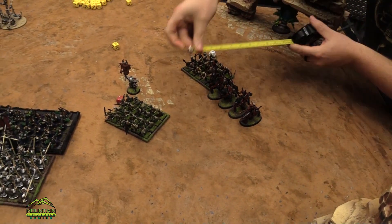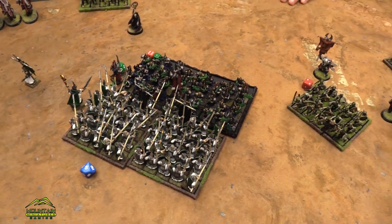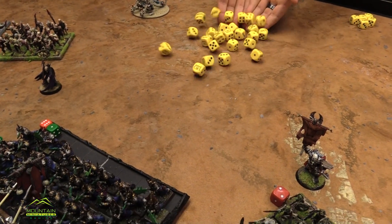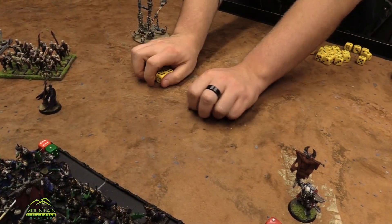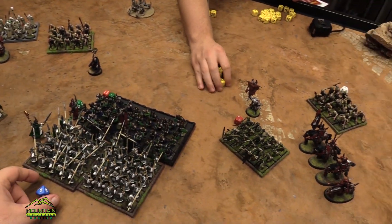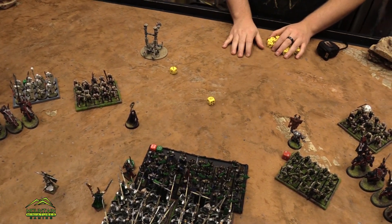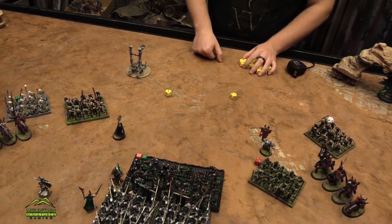I'm going to go 4D6 after killing them — actually I can only go to right here. This is very terrifying combat. 25 attacks coming in hitting on fours, wounding on threes because of Crushing Strength. I have nine wounds, we're up to 14. 21, 23 — seven to waver, yeah. That is a nine, so a total of 23. Reroll it — with the banner. Six, we're fine.